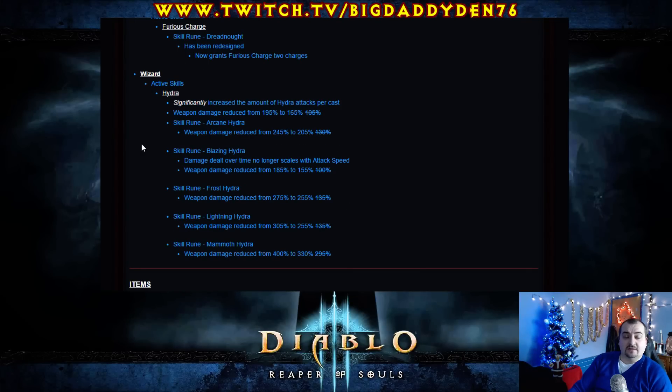Changes to Wizards. Hydra was nerfed heavily on the PTR — they made it attack very, very fast but the damage went right down. Like you can see, it was 105%, so instead of 195% they're evening it out — it's now 165%, 205% for this rune here, and so on. They're rounding it up a little bit because of the massive attack speed buff to it. It's still going to be very nice at that level, especially Frosthider.